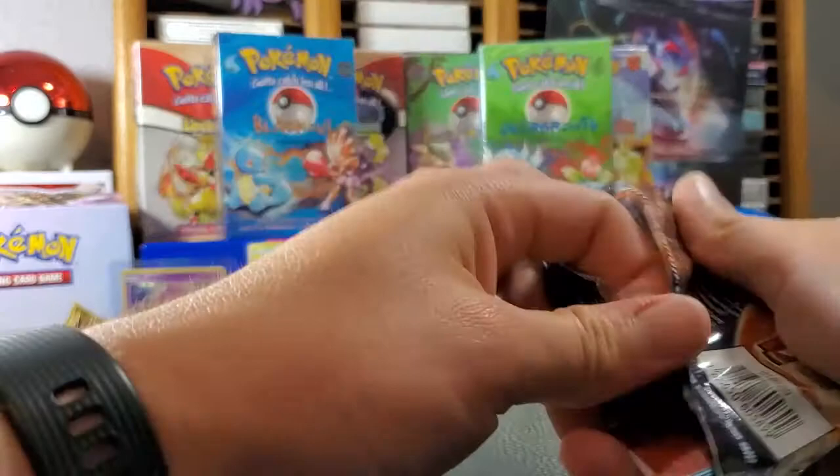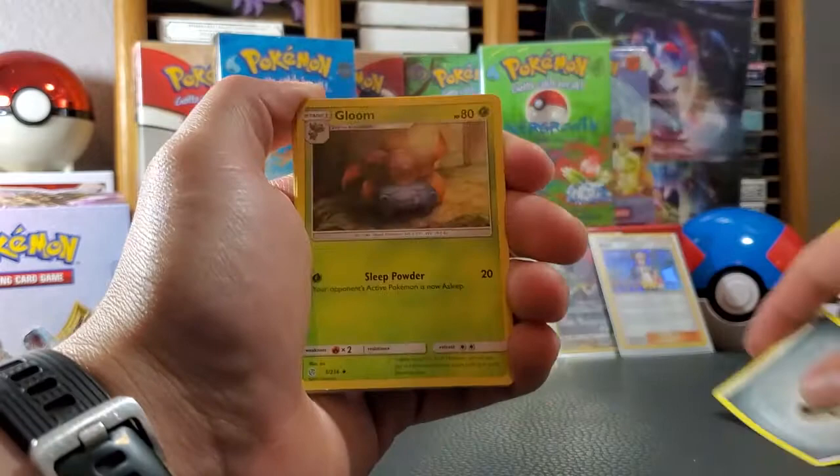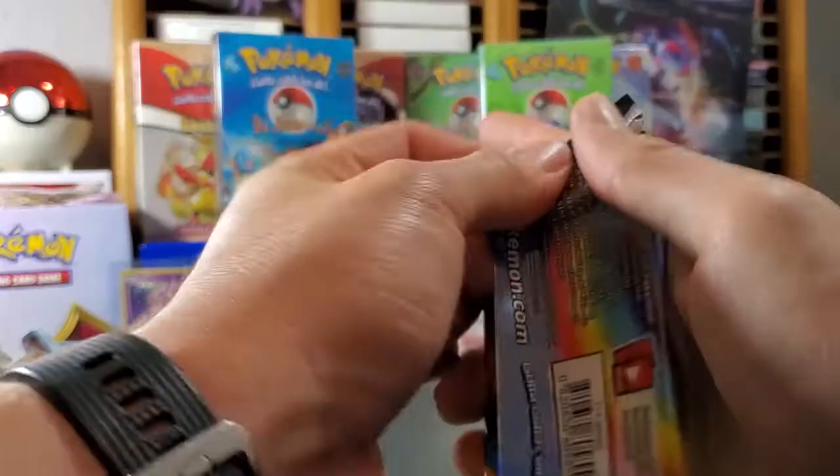Okay, running out of space in the wall of fame! One, two, three, four — metal energy, Glaceon, Cosmog, Sharpedo, Sunkern, Cosmoem, Psyduck, Trapinch, Oddish reverse holo, and Horsea.